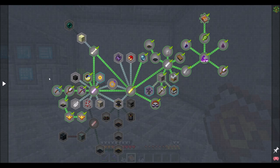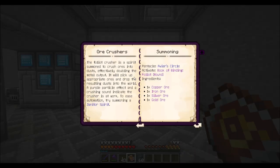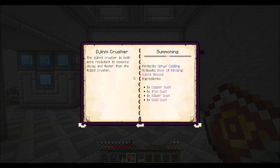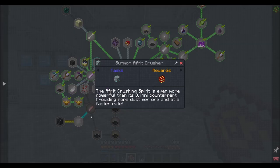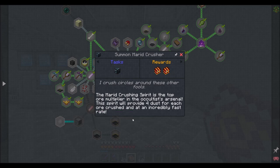Let's see what else Occultism has to offer. I'm flipping through the book here on the crushers, and I don't think I noticed anywhere where it indicates that higher tier crushers give you more resources — just that they're faster. However, when I was flipping through these chapters, I found in the quest book it says the Afrit crusher is even more powerful than its Djinn counterpart, providing more dust per ore and at a faster rate. And the Marid crusher is the top ore multiplier in the Occultism arsenal.